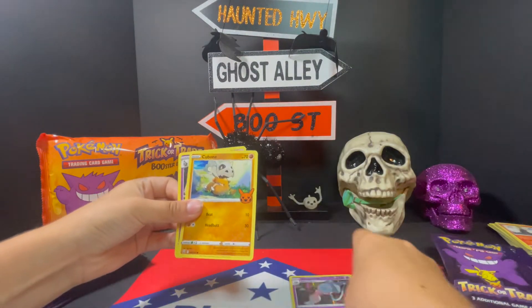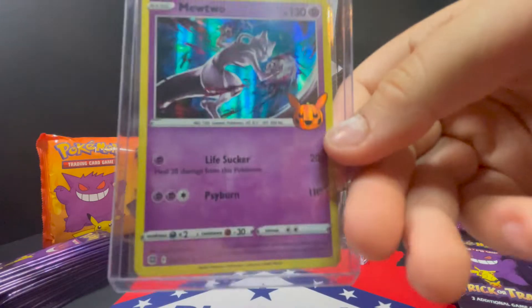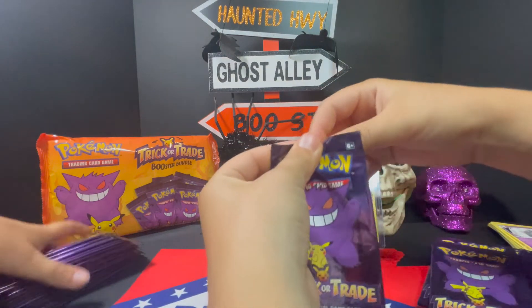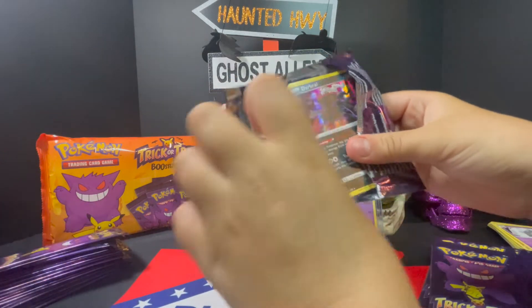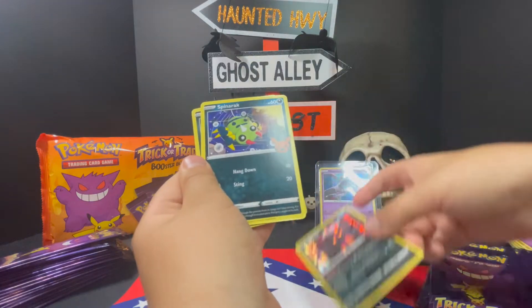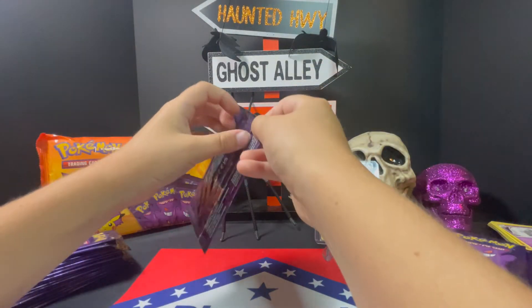Hatterene. Cubone. And Dusclops. Yeah, look at the attack though — it's called Life Sucker. Life Sucker. Next one up. Darkrai. Spinarak. And y'all got about five packs apiece — open them all up at one time and put them in a stack, and then we'll go through a whole five packs at one time.